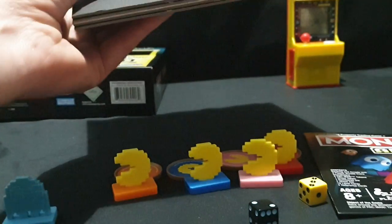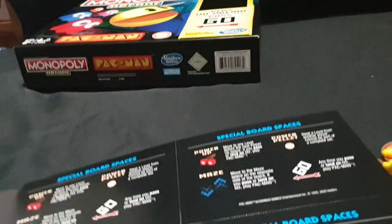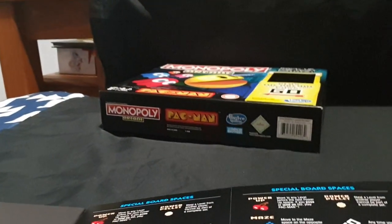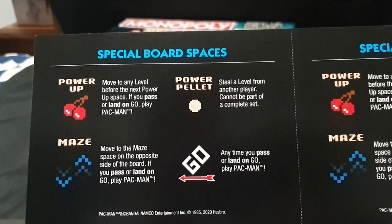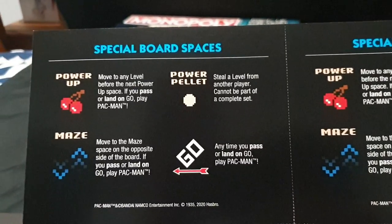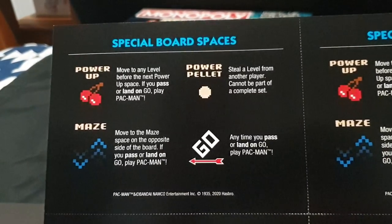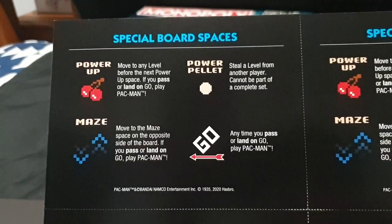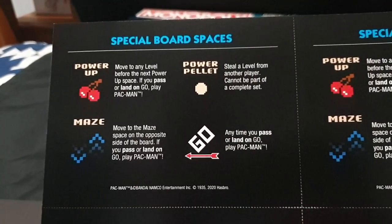Let's grab everything out and make some room. So we have our instruction reference cards. Special board spaces: Move to any level before the next power up space. If you go past or land on Go, play Pac-Man. Power pellet — steal a level from another player, cannot be part of a complete set. Maze — move to the maze space on the opposite side of the board. If you pass or land on Go, play Pac-Man.